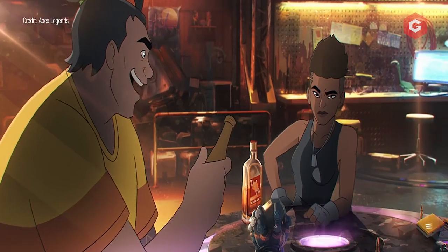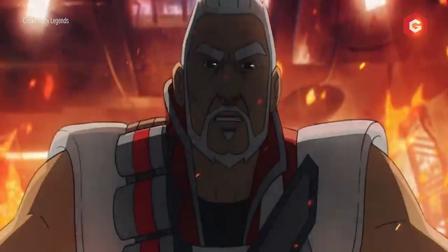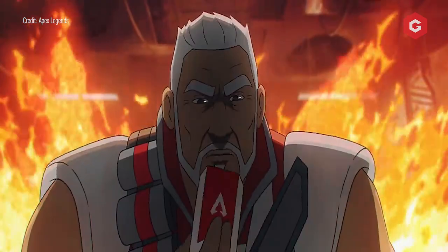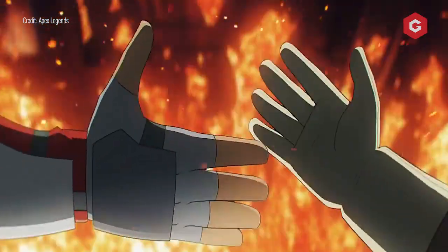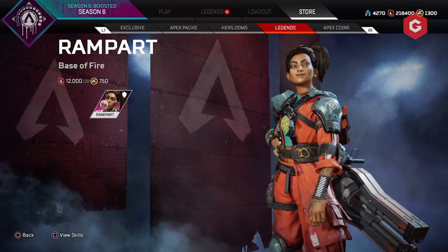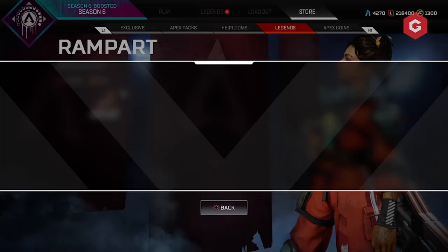Rampart is a weapon modder who knows a few of our current legends already through her work. She was specifically recruited by Kubin Blisk, the antagonist of Titanfall 2 and commissioner of the Apex games. You can go to the Legends tab and buy her for 12,000 Legend tokens or 750 Apex coins.